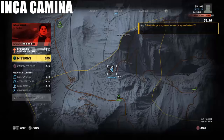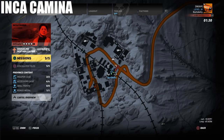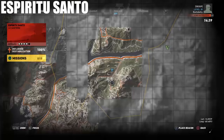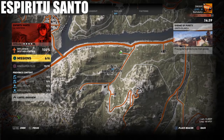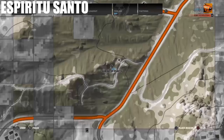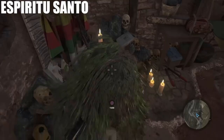Next is a super easy one. Here are the coordinates for the location in Inca Camina. This one is the Shrine of Purity and the Spirit of Santo. It's right near a rebel spawn point — you can just run right down there. This one is a little disguised; it's over here by this statue right here. As soon as I looked at the coordinates and saw it was at the Shrine of Purity, I knew exactly where I was going.